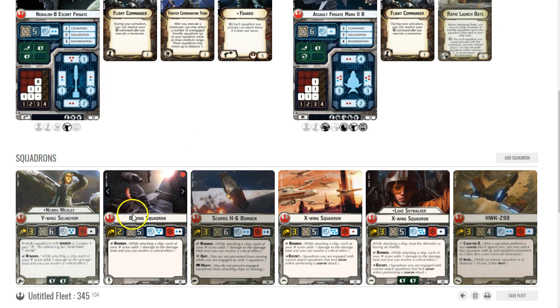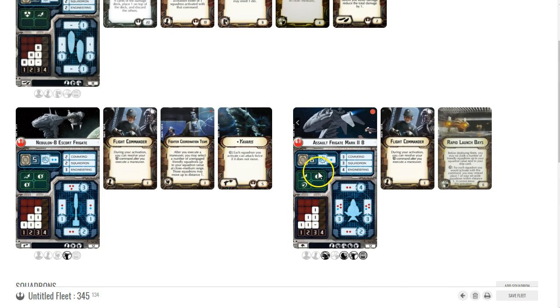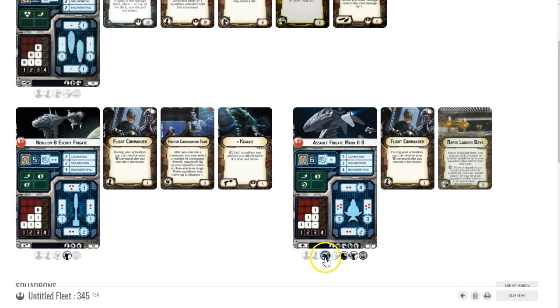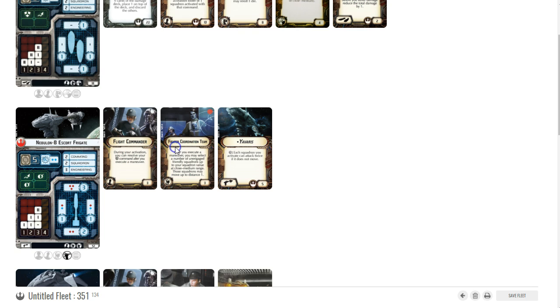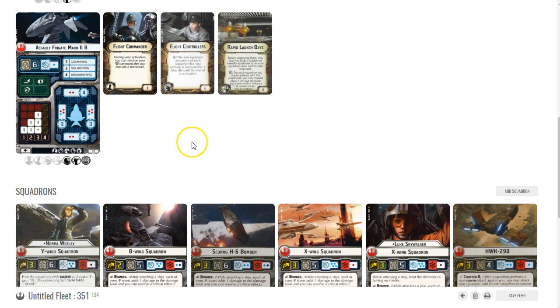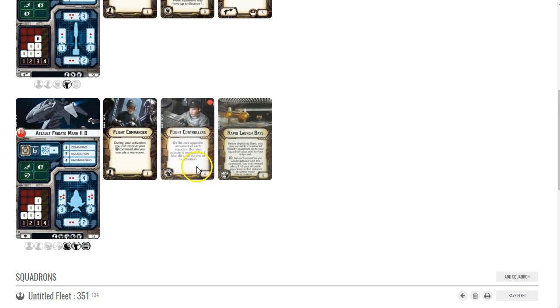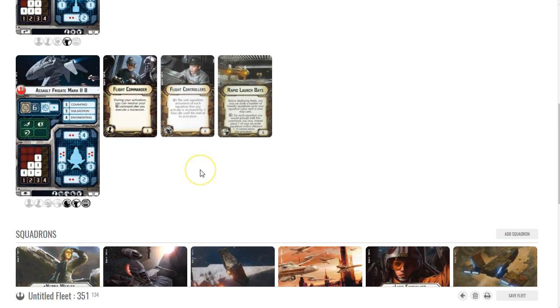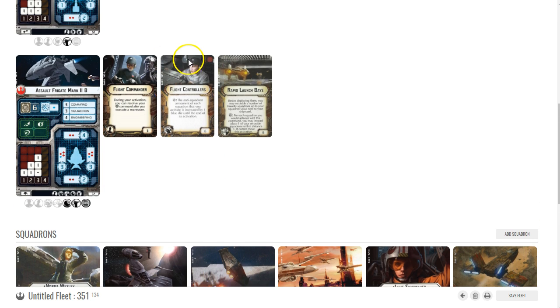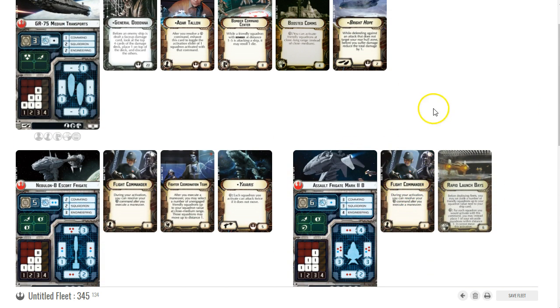Skurgs and B-wings both really like the Yervaris combo. I also included an Assault Frigate — it's particularly nice to put Rapid Launch Bays on because of its higher speed (up to speed three). The Mark 2B can carry three squadrons, so you can load up three B-wings, drop them at distance one. You could add Flight Controllers too — if you have to deal with enemy squadrons, that turns them into four-blue-die B-wings after you drop them. Ideally you want to drop them unengaged to do direct damage.